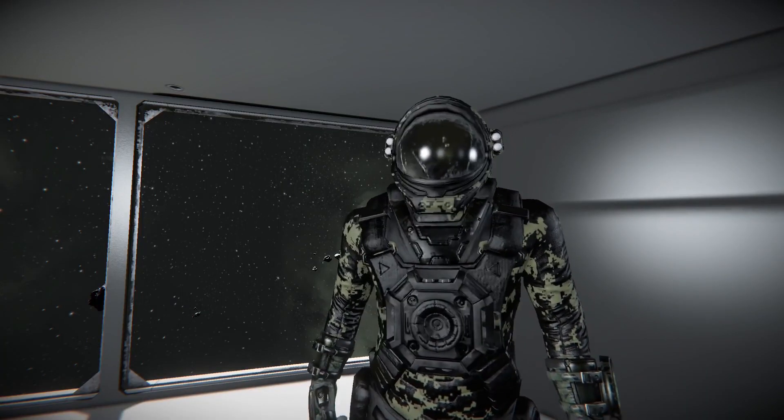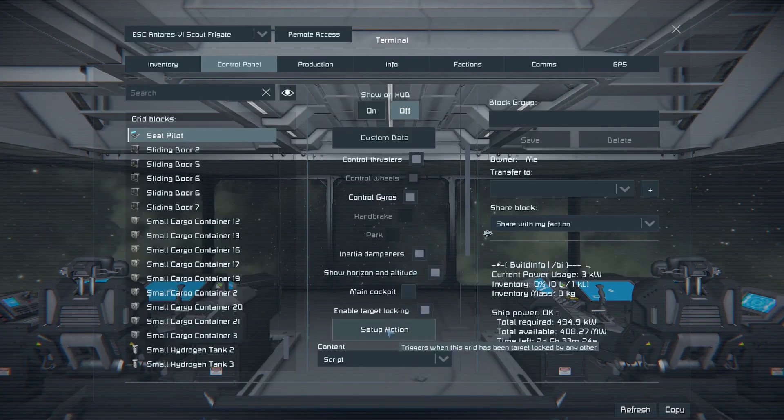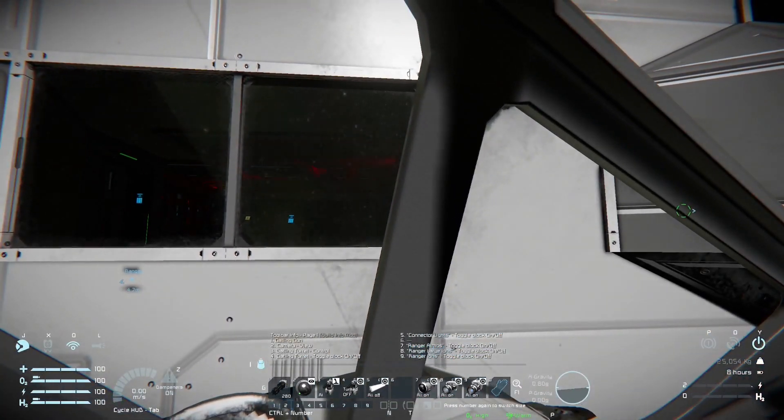Pretty cool, right? Though, until recently, there's not really been much point in having them. However, ever since Warfare 2, you can use the setup action function in any seat, which can be used to trigger a timer block with the functions of the red alert system set up inside it, to detect if a ship has been locked or not.